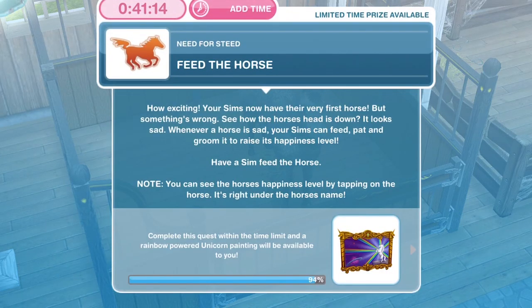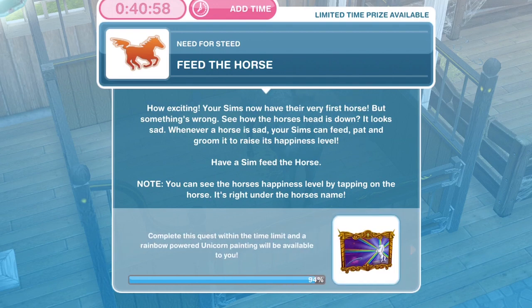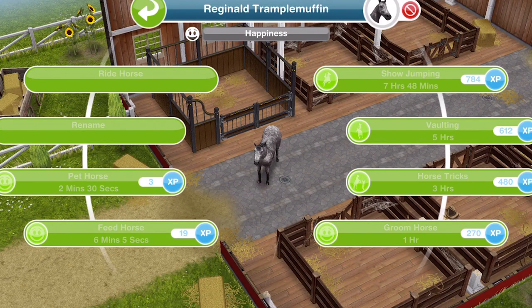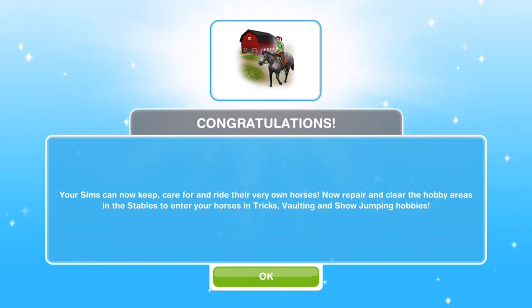Now we need to feed the horse. Your Sims have their very first horse, but something is wrong — see how the horse's head is down? It looks sad. Whenever a horse is sad your Sims can feed, pat and groom it to raise its happiness level. Note: you can see the horse's happiness level by tapping on the horse — it's right under the horse's name. This horse's name is Reginald Tramplemuffin and his happiness bar is right down. You want that all the way up as a full green bar. Feed the horse for 6 minutes and 5 seconds. We have finished feeding the horse.